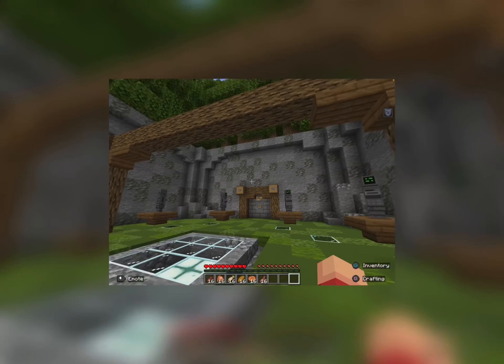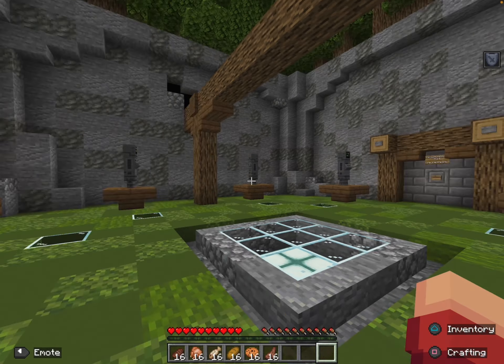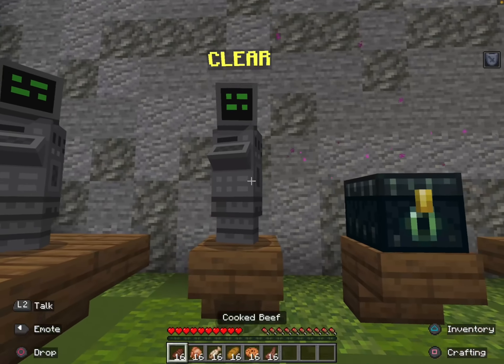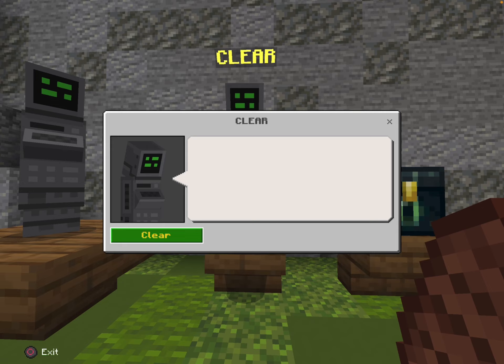The Chef kit gives you a bunch of food items because saturation is enabled, so there's no passive saturation — you need food to run and to heal. Now over here we have the Clear NPC, so if you have a bunch of items in your inventory that you don't want, you just press the clear button.